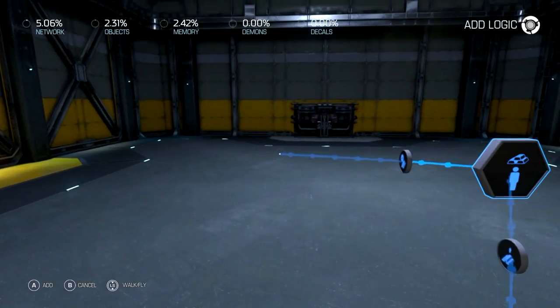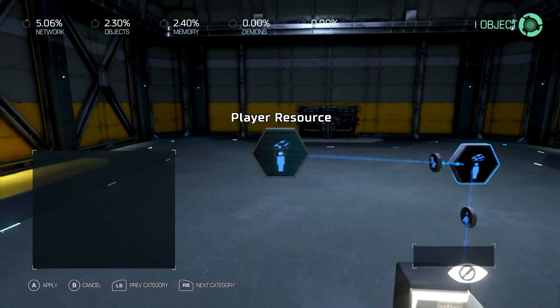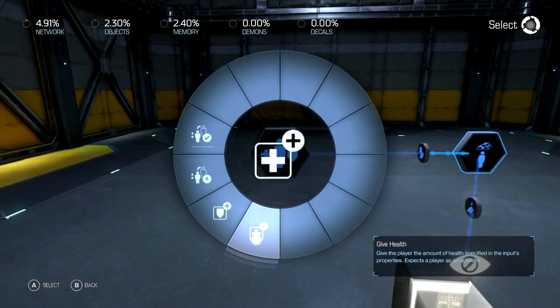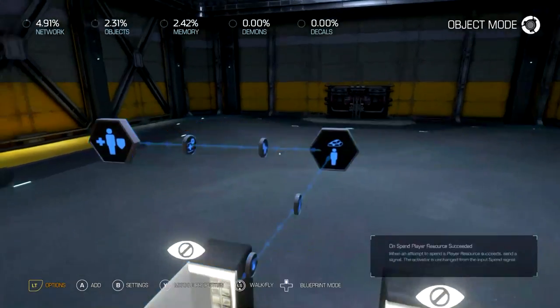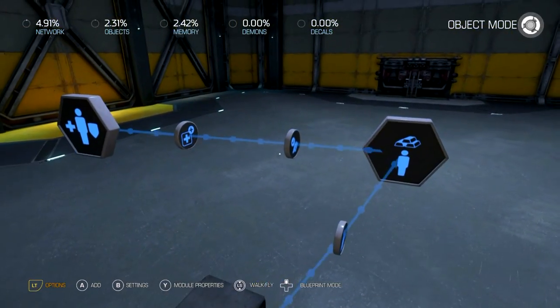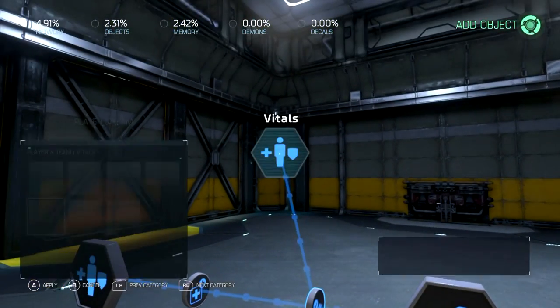On 'spend resource succeeded', go to our vitals and give health — let's make it 100 for now to get that going. Let's give it a sound effect so we know we did it.